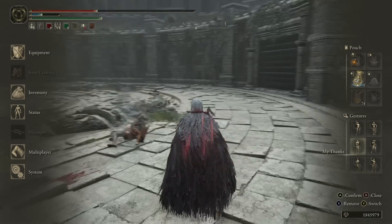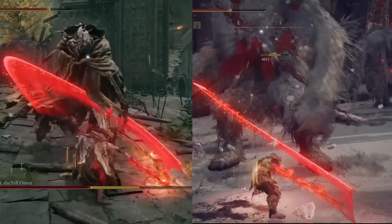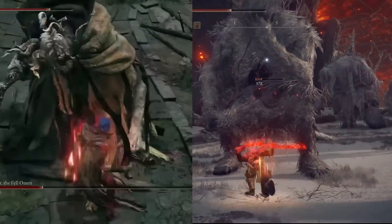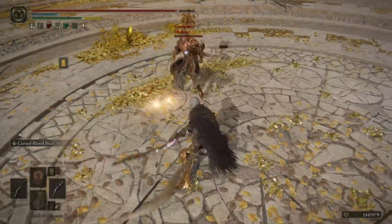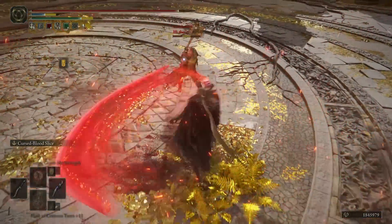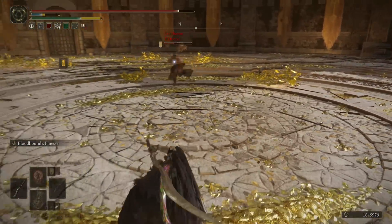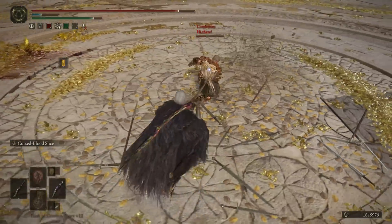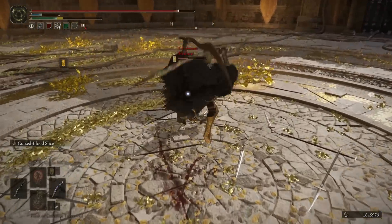First up, Morgott's Ash has been improved this patch to get the cursed blood part out faster, allowing it to land the fire and bleed pop more consistently in trades. The cursed blood fire-bleed part is hitting people more often — you'll hit with the weapon part and then the pop will also hit them while they're staggered, which feels amazing. The pop still goes off after the strike, so if you miss with the strike, the pop will protect you in a manner of speaking, forcing them to roll both the original strike and the explosion.